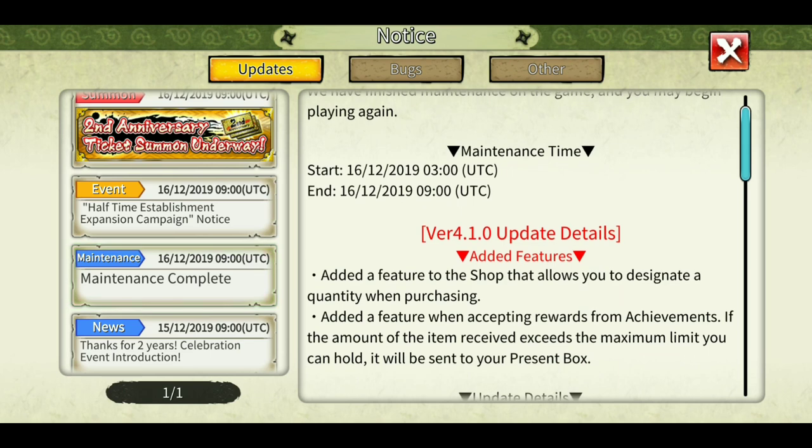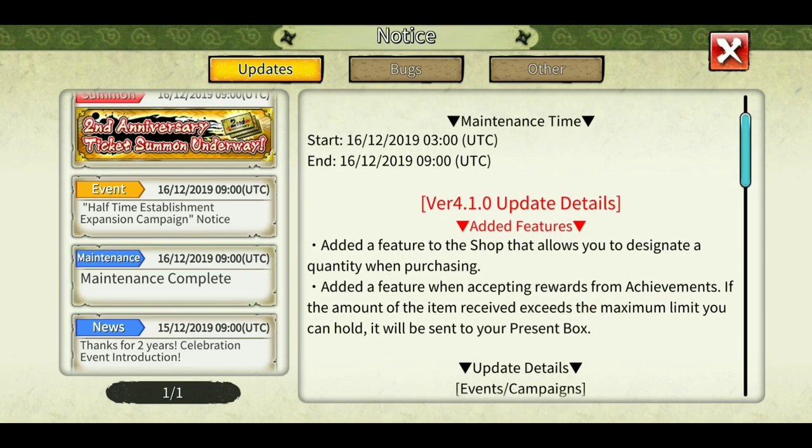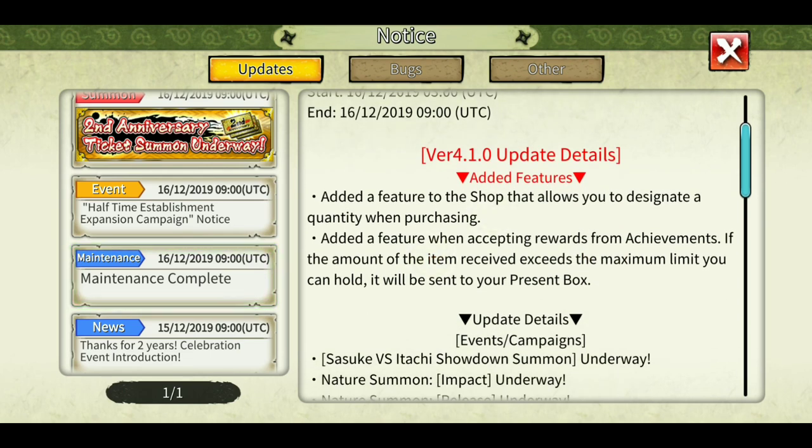So let's go quickly over the updates. They've added some things. In the shop — like the fortress metal shop, point shop, or all the shops — you can now choose how much amount you want to purchase. You don't need to buy one by one; you can just increase the quantity and purchase at once. Sadly they haven't done it in the enhancement or evolving feature.